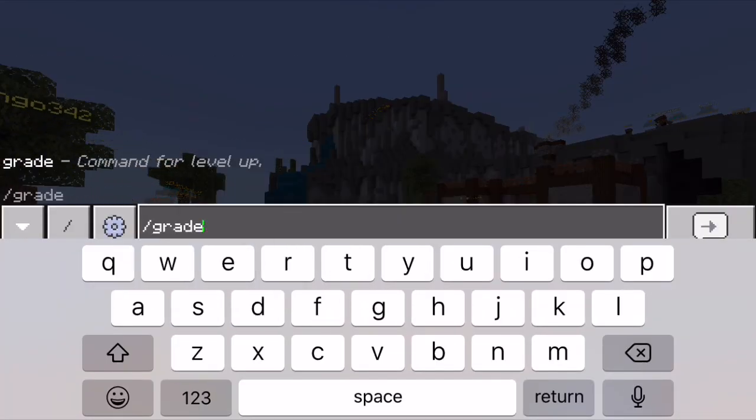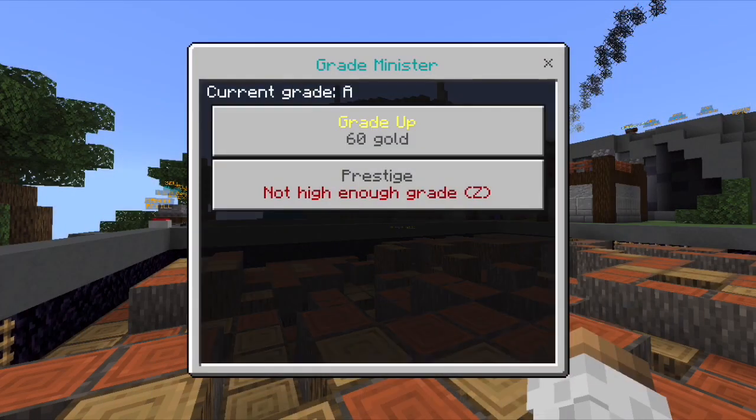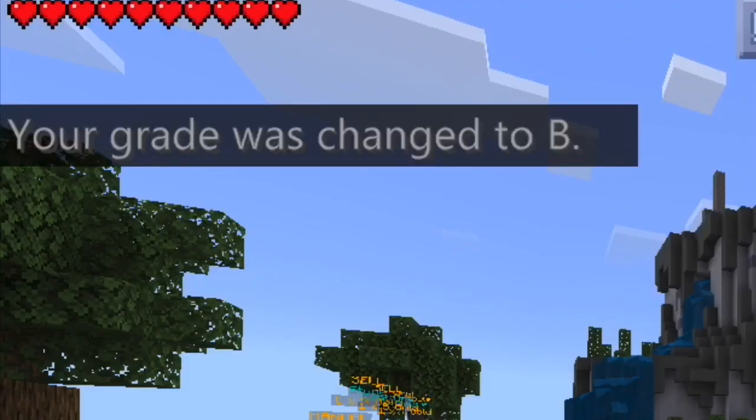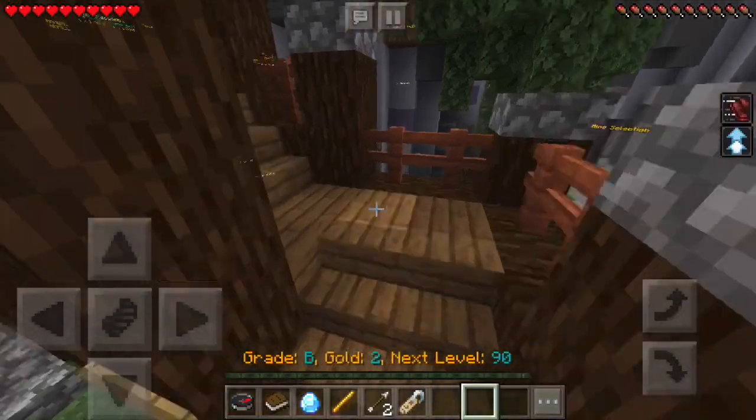Do /grade to upgrade your mining station from grade A to a higher grade. It takes gold to do that, so you need to figure out how much gold it would take. Once you have earned enough gold, do /grade, which confirms your upgrade.